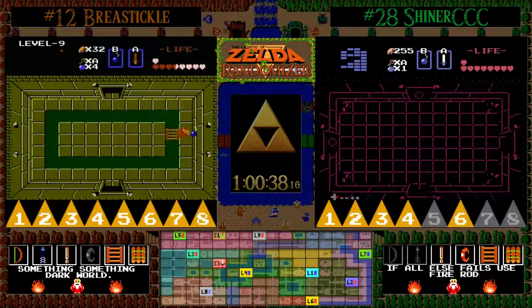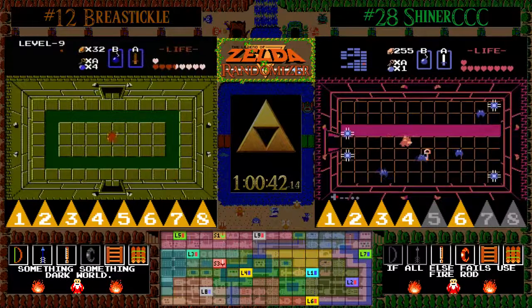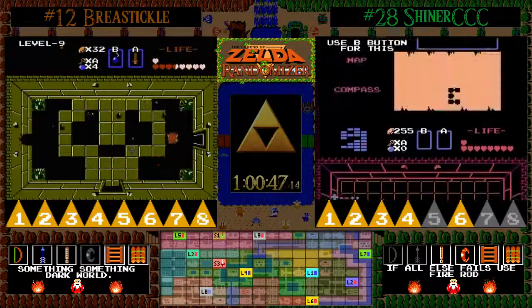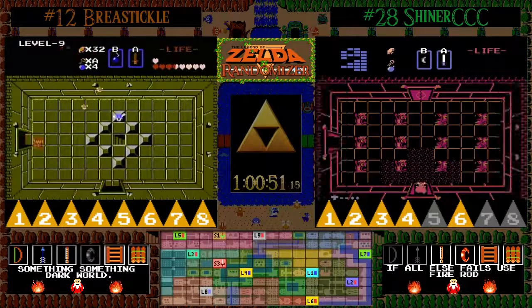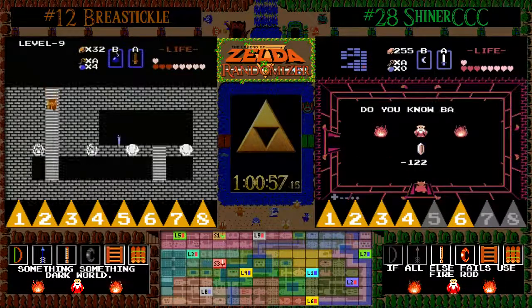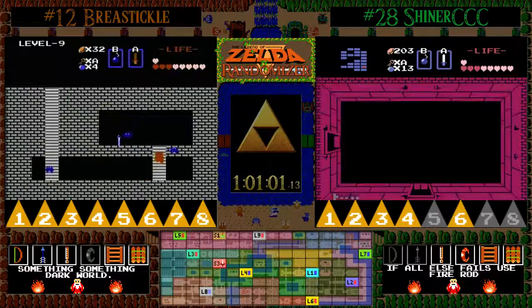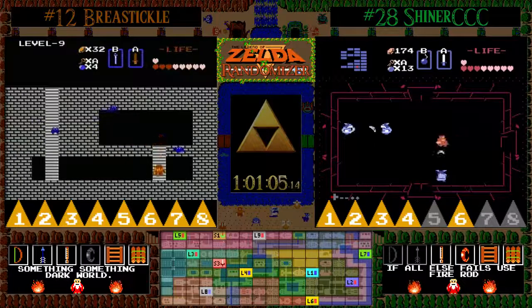Huge room bomb drop for BT — very nice. He was down to 1 bomb, now he's got 5. BT has already eliminated the fact that Ganon is around here, but he's going in because he's exhausted all other options, so there has to be a staircase here that he needs. He picks up the wand — and interestingly, BT's going to take it because it's going to give him a little bit more firepower against things such as like-likes and Vires in this dungeon, making it so he doesn't have to waste all of his bombs because he needs at least one to kill Ganon.